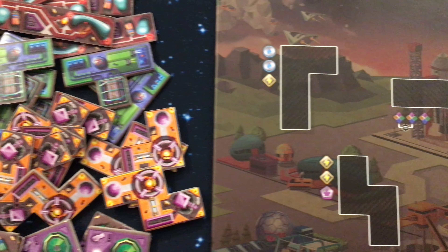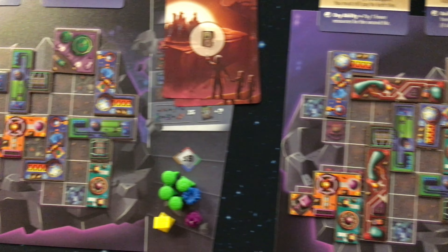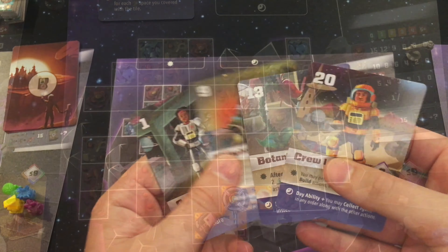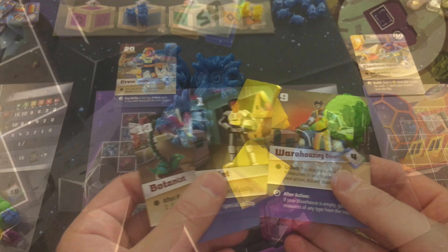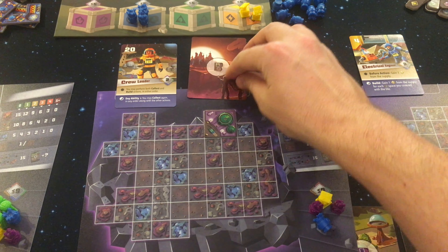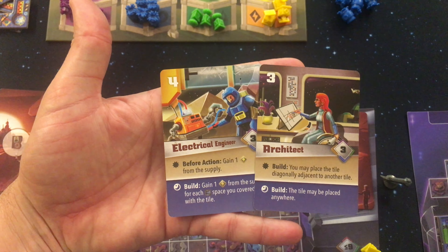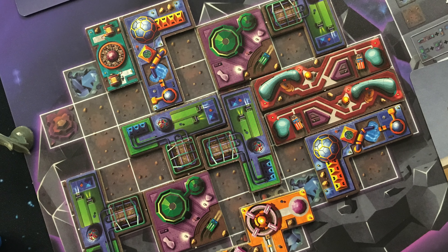Hey everyone, Board Game Brody here with Meeple Mountain. I have Cosmic Colonies here by Floodgate Games. It's a polyomino tile-laying drafting game that is oh so good. Players will be competing to construct new buildings by using each unique worker that they get their hands on and gathering specific resources. Each round brings in new workers giving players new opportunities, because the workers that you use will also go work for the other players and the workers that the other players use will come and work for you. Players all need to be creative in their planning and build the best city on an asteroid.